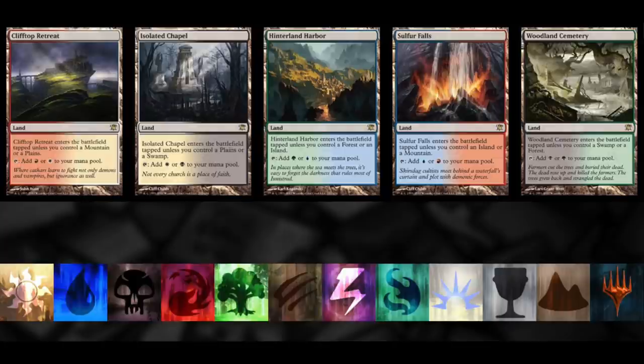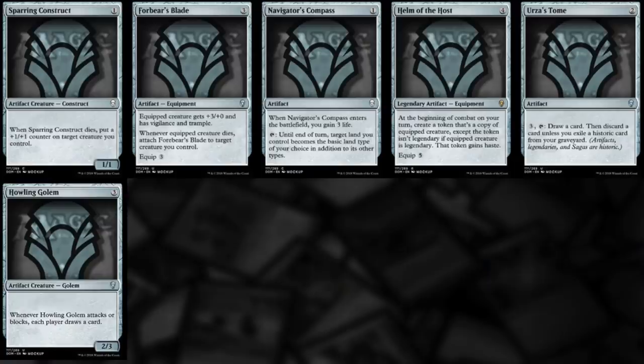I saw a video — I think it was on Alpha Investments' channel — where he opened boosters. He opened a tournament pack of Beta and there weren't even rares in it. He paid some obscene amount over five figures to open something that had maybe $200 to $500 of value — and then you have to subtract grading costs and shipping costs on top of that.